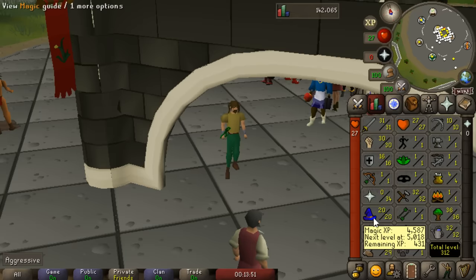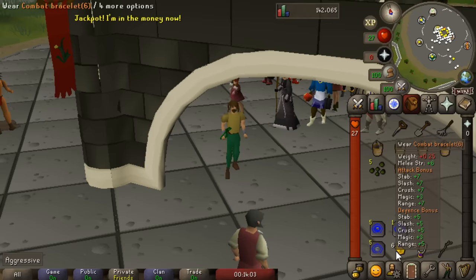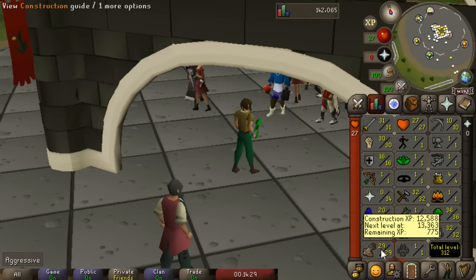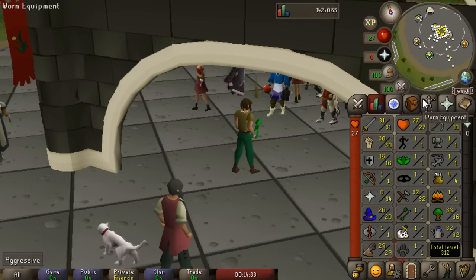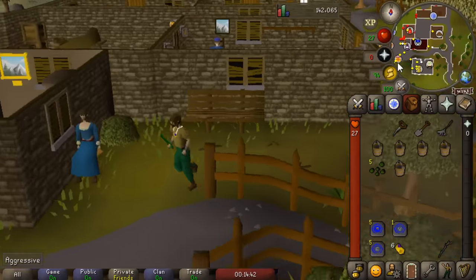At the bottom of the inventory we have different teleports - these can all be used at level 1. My Magic level is only level 20, so while I would recommend getting your Magic level up as quickly as possible to save money, until then you can use teleport tabs and different pieces of jewelry. If you used the POH method to get your Farming to level 32, you will actually have enough Construction levels to unlock a very close teleport to one of the farming patches.